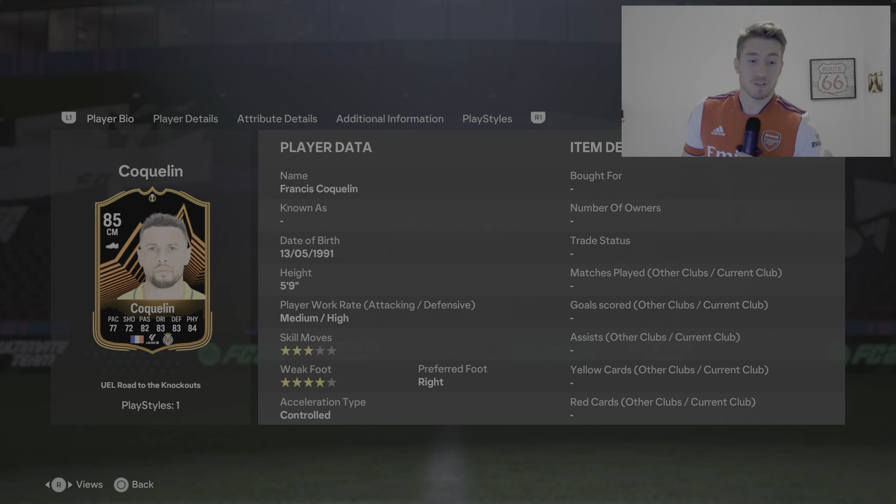He's 5 foot 9, medium-high on the work rates, 3-star skill moves, 4-star weak foot, right footed and controlled on the acceleration type. It's a Squad Builder Challenge card — some decent stats on there, so we'll just quickly see what other positions he can play.